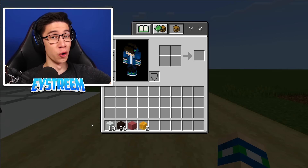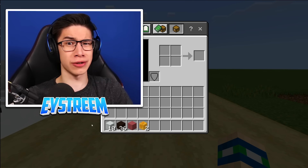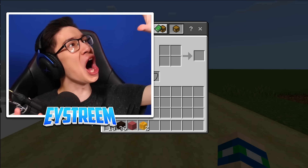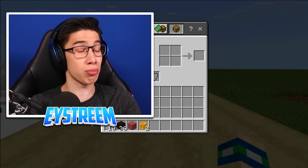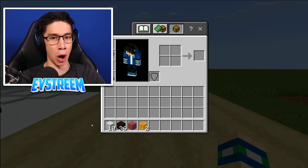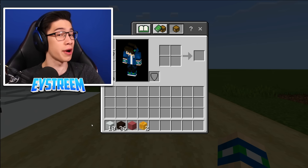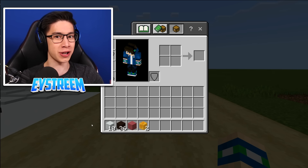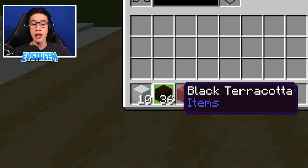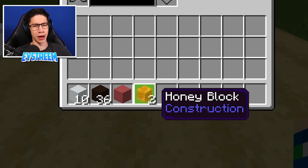Creepers are afraid of only one thing — cats! So if you want to protect your house, you could just surround it in tons of cats, or you could build an adorable giant cat guard like we're about to do now. I'm going to move a bit quickly on this build because our next one is my personal favourite, the bamboo bridge, which is flipping awesome. So make sure you stick around and do not click off the video.